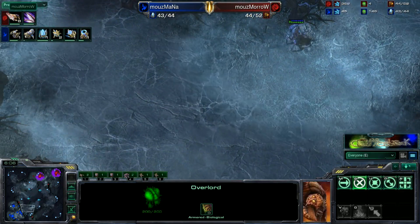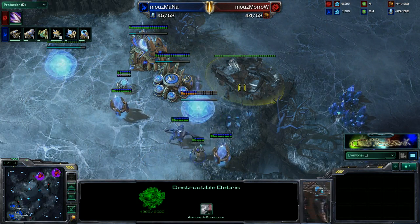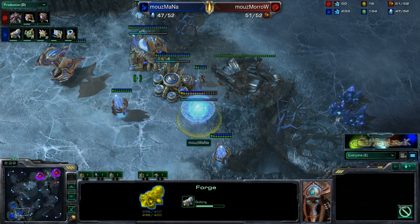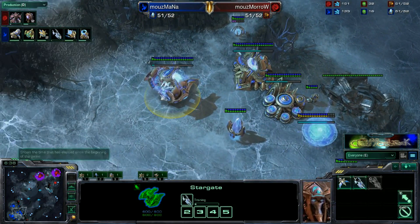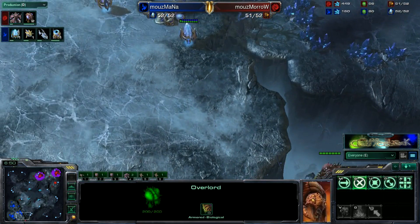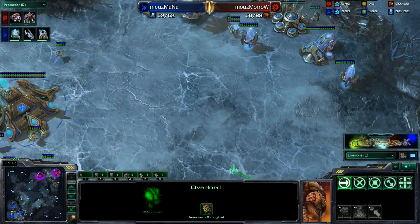That is no big problem. You can see he's putting out eight drones at a time, as well as finishing up his Metabolic Boost. Mana does a very good job deflecting that top Overlord, though there's still an Overlord down at the bottom. It's quite a ways away from the Stargate, and I feel Mana could deal with that before it actually gets anything scouted — that rally point is not great for scouting purposes.